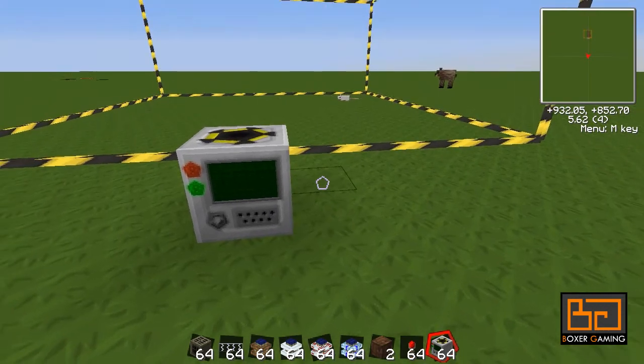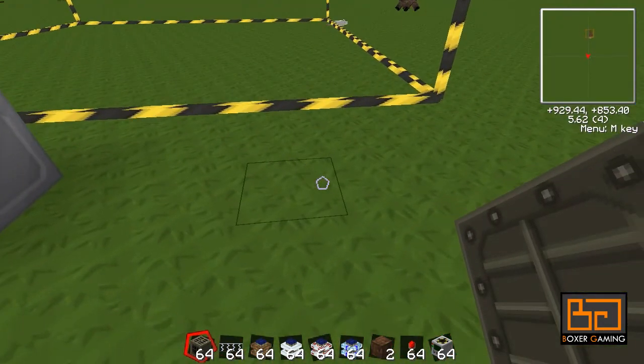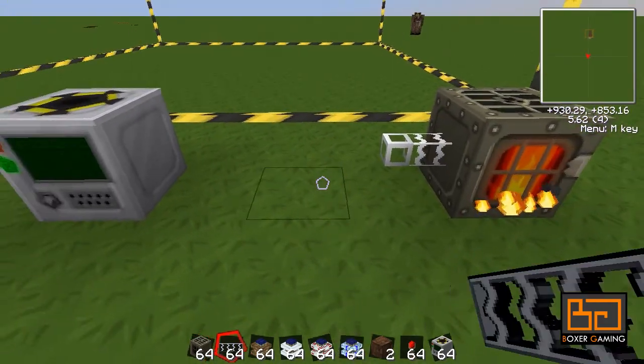Let's put a quarry down. We have a generator, chuck some coal in the generator just for good measure, and we have a cable running out of it.